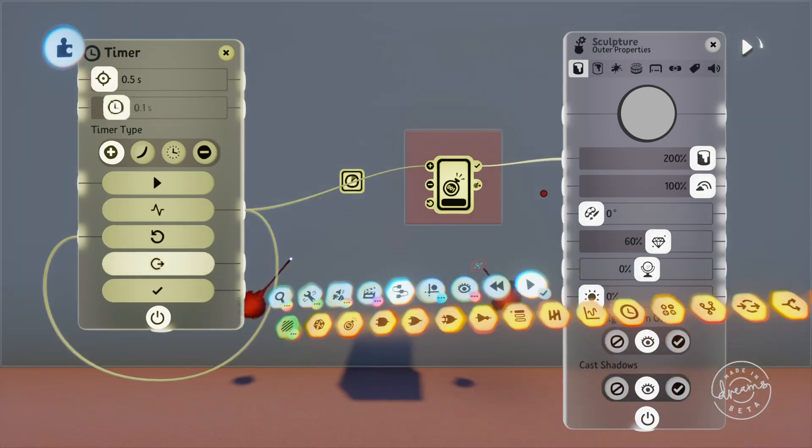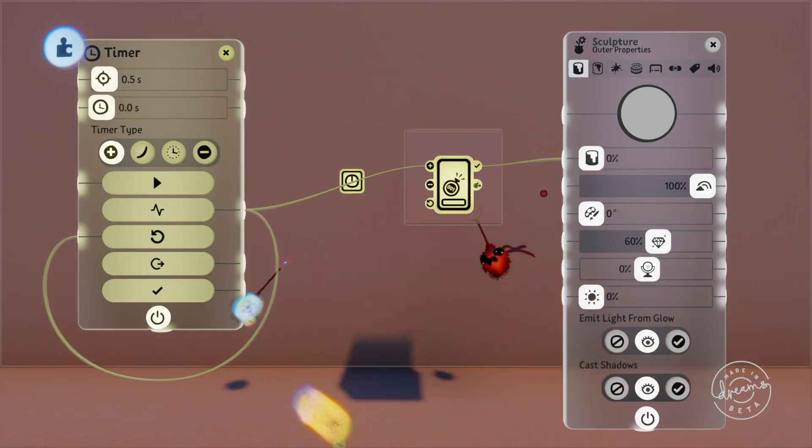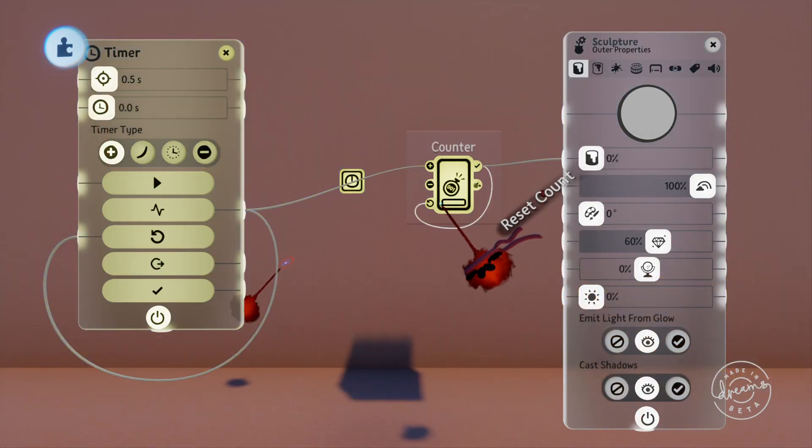If we plug the counter done output back into the reset port, it'll fill up then reset itself when it's done, creating a pulse just like our timer.